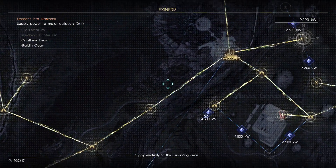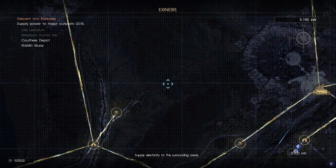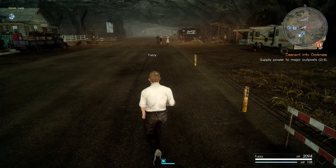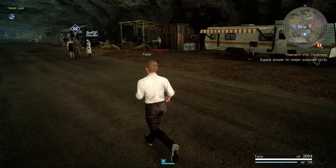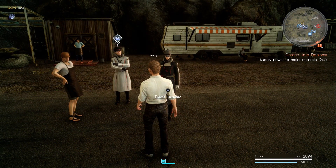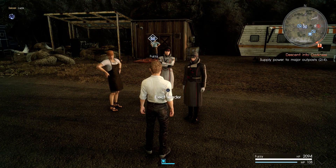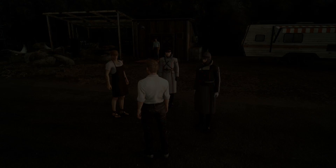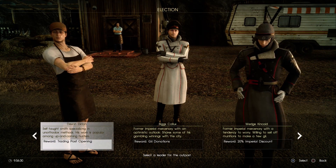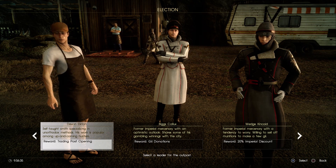You can do this at quite an early stage — I did it by about level 10 — so it doesn't take too long. Next, you'll want to travel to the Maldaciel Hunter's headquarters, which you can do by heading down to the van at the end of Lestalem. Once you get there and first unlock those refugees, you'll see Biggs and Wedge and this other person standing in the middle of the road, and we have an important decision to make: we need to select one of them as the leader of the refugees.